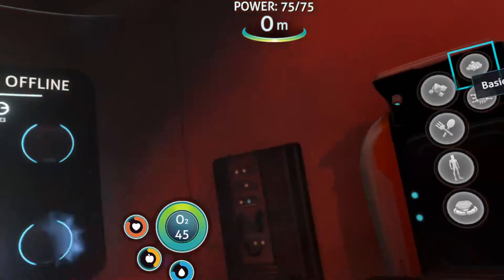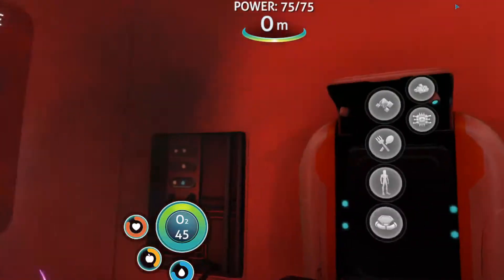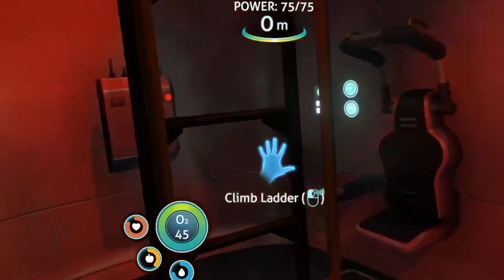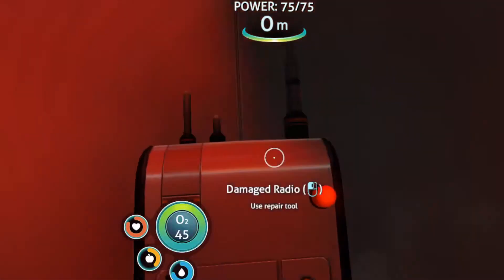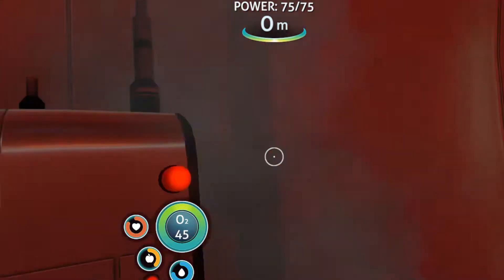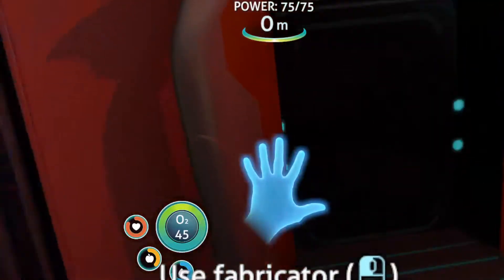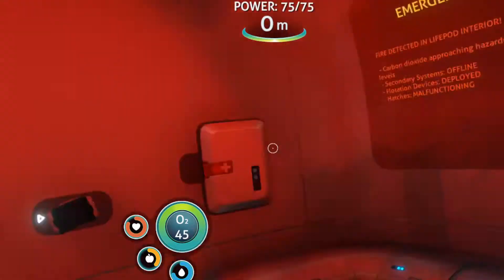It's not actually letting me scroll down in this menu either. I think there's a problem with my controls. Let me see if I can use keyboard and mouse — that's letting me go forward with keyboard and mouse. I'm using the keyboard and mouse while in VR. Damage radio — we need a repair tool for that. I actually don't mind using keyboard and mouse rather than the Vive controls.